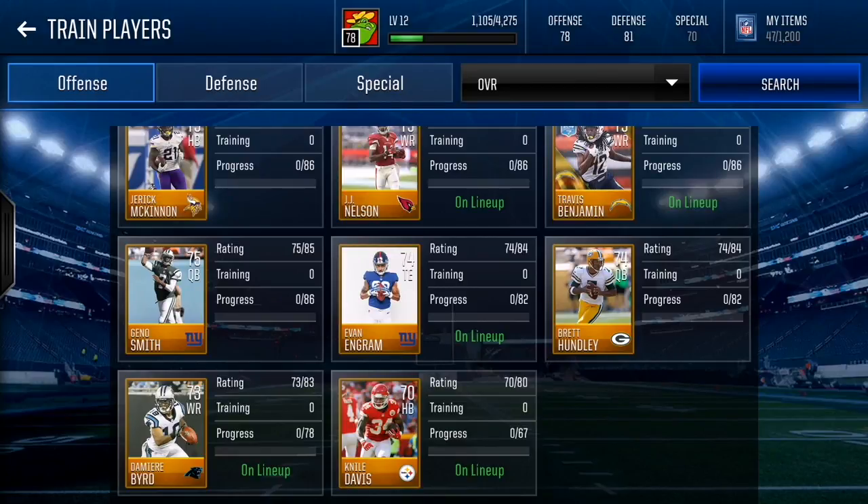What's good everybody, it's your boy Goofball Gaming back again with another video. Today we have a very special video — it's my second upload of the day. I'm going to be doing a video on the best players to train to their maximum potential. Today I'm covering offensive skill positions like wide receiver, tight end, running back, and quarterback, and on defense I'll be covering cornerbacks.